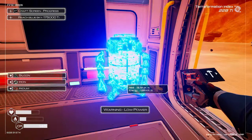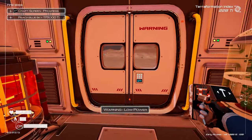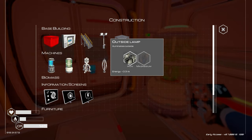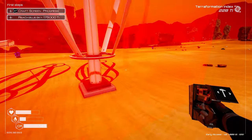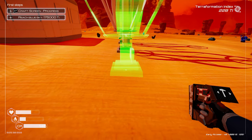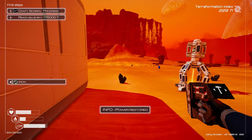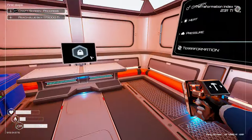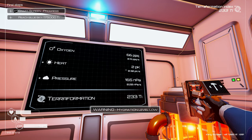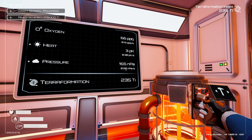The heater goes down here — we're just running out of power again so I need iron for another wind turbine. I'll line them up into a nice little wind and solar farm. Now we've got a heater running and we're making quite a few more terraformation points.